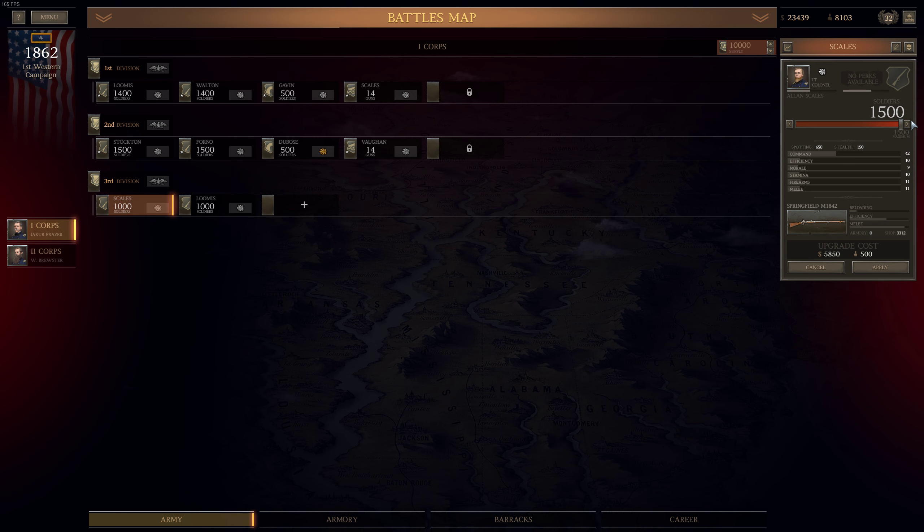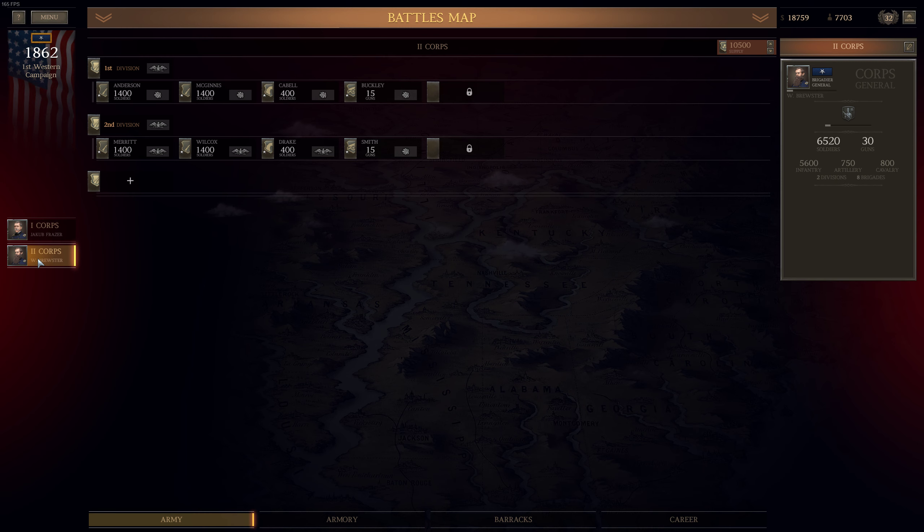Now let's go to 2nd Corp, and here I would like to also create the third division. Unless — I guess I cannot afford the artillery brigade here. But I could afford skirmishers.